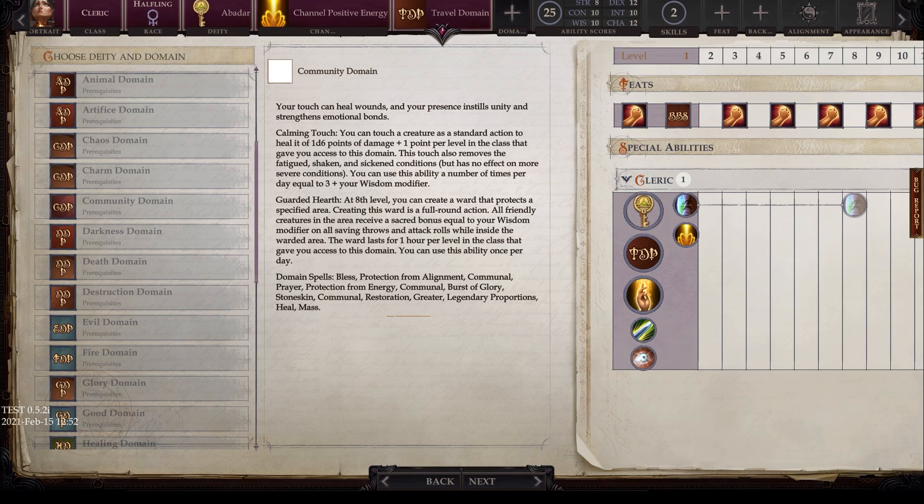Community domain spells include bless, protection from alignment, communal prayer, communal protection from energy, burst of glory, communal stoneskin, restoration, greater restoration, legendary proportions, and mass heal — quite powerful domain spells overall.